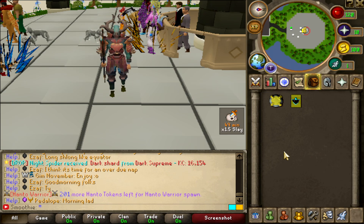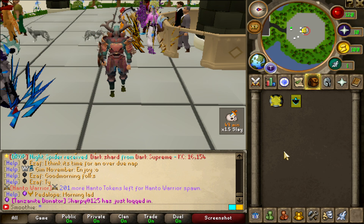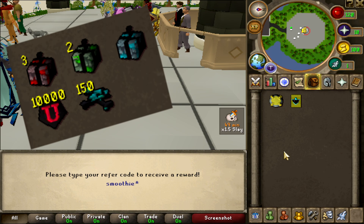What's up guys, and welcome back to a new video on the biggest custom server Lunat RSPS. If you want to give this amazing server a try, type ::refer and then enter 'smoothie' — that's gonna give you some tokens, boxes, and some bones.